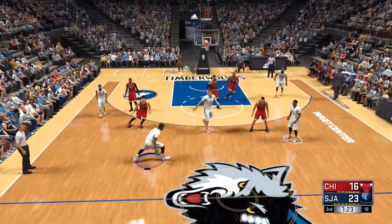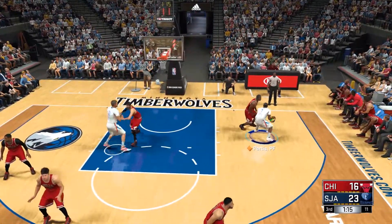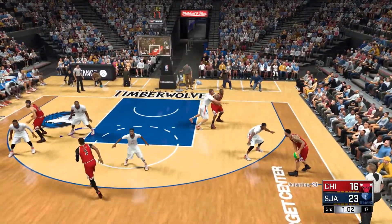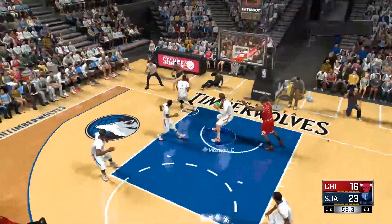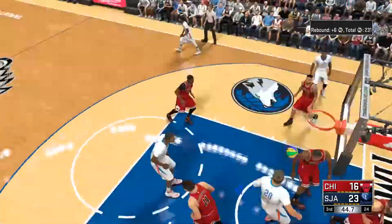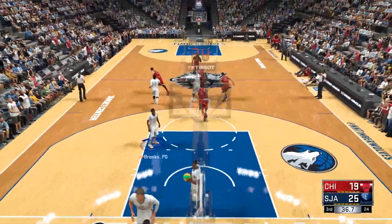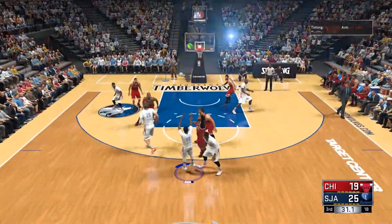Nice shot by Portis — took advantage of some shoddy defense there. We're into the third quarter, just over two and a half minutes played. Stolen by Mirotic — he feeds it to Wade. Valentine off the mark with the three-point shot, and they continue to control the glass. I think they've simply been the more physical team, and that's why they're ahead. Five of their last six makes were on the interior — they've established their inside presence.